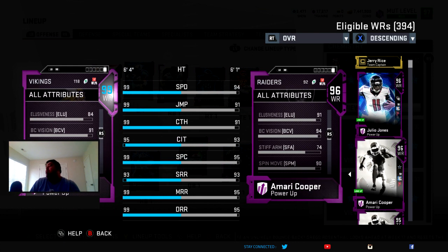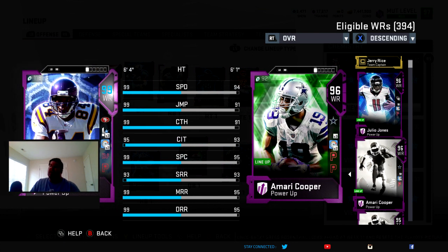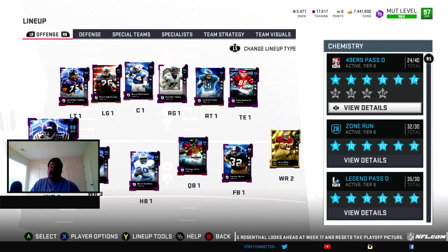That's the only rough thing about this monster. If he had 88 spin, with no question he would easily be the best card in the game — if he's not already. After the catch he would be unstoppable. I guess they gave a give and take, because if they gave him a spin move he would just be unguardable — he could take a drag, spin, and get by people.